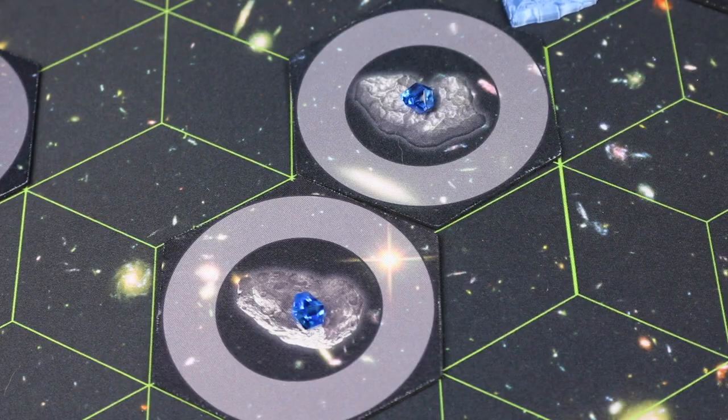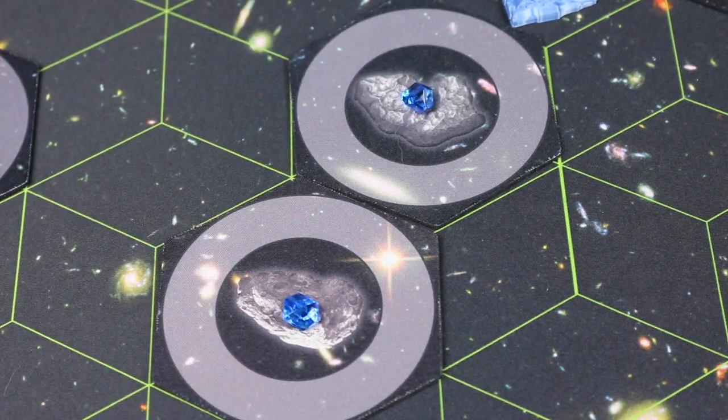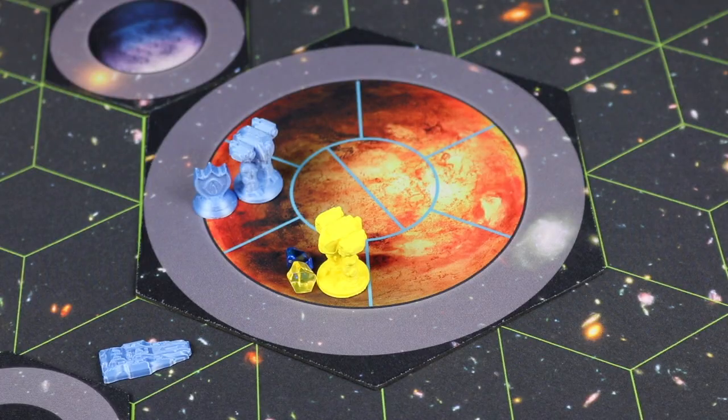Each asteroid, planet, or moon that you either move through or stay in will gain you a crystal, which helps you earn credits at the end of your turn to buy more units.